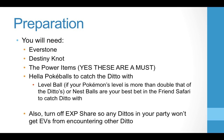Preparation: what you're going to need is an Everstone, a Destiny Knot — those are standard breeding items — and the power items, because for anything you want to pass down a 30, you have to have the power item to force that stat down. You'll also want lots of Pokéballs to catch Ditto — Level Balls if your lead Pokémon's level is more than double the Ditto's, or Nest Balls work well in the Friend Safari. Also, turn off Experience Share, because we don't want any experience passing on to Ditto in your party — it'll throw off your IV calculation.